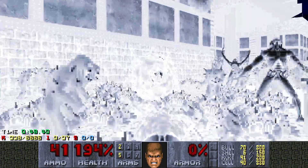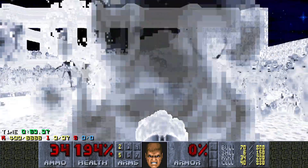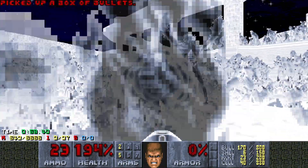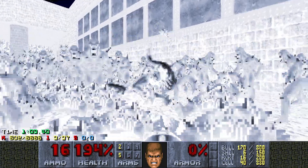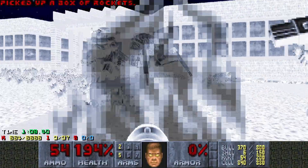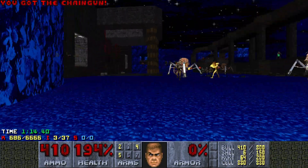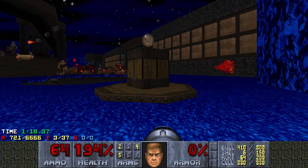Now there are two invulns in this section. I like to use both of them to work on the vials. I've tried a lot of different strategies for this — whether it's kill everything without using any invulns, use one invuln, use two on the vials, or use one on the vials and the other on the switch. Sometimes you can't even get to the other invuln because they damage me so much it pushes me to the side, or they just block it.